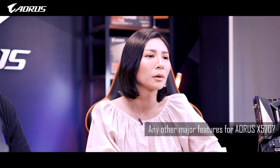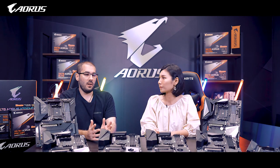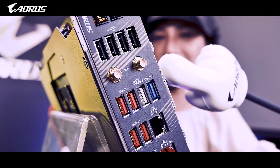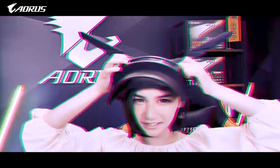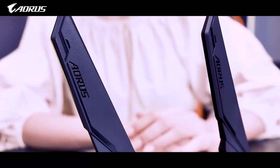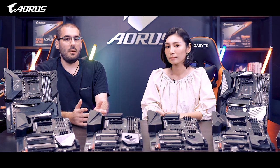Are the X570 motherboards equipped with any other major features? AORUS X570 motherboards come with several new features, but Wi-Fi 6 is one of the most important. Wi-Fi 6 enables gigabit wireless performance, provides smooth video streaming, a better gaming experience, fewer dropped connections, and speeds up to 2.4 Gbps. It is also combined with Bluetooth 5, which provides four times the range over the previous Bluetooth generation.